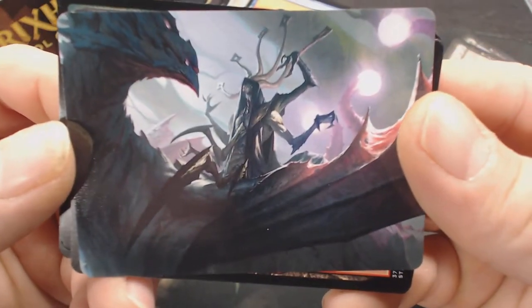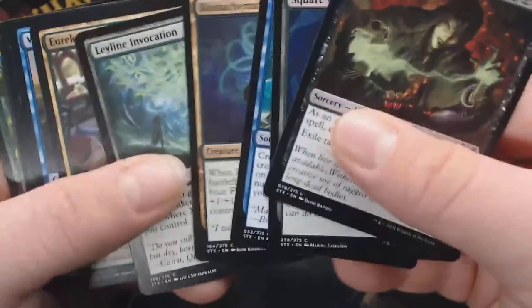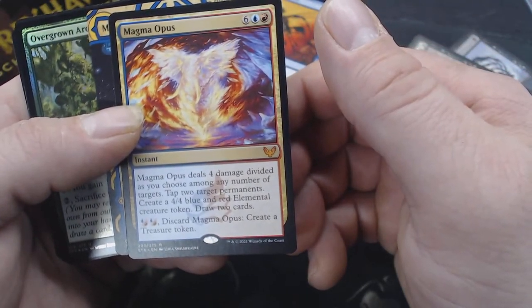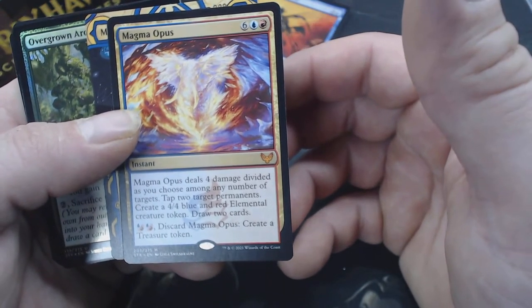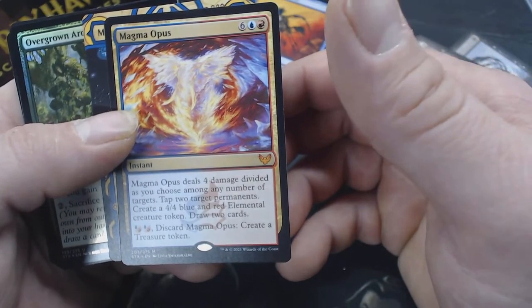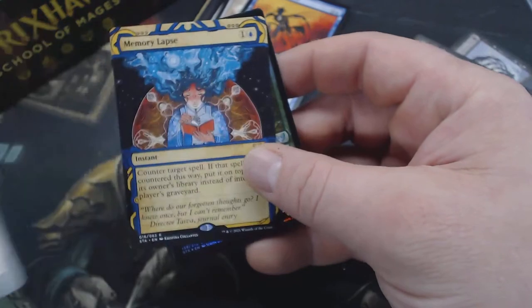That guy looks like they mean business. Uncommon Lesson. That's a Magma Opus — it's a Mythic. It deals four damage divided as you choose among any number of targets. I haven't read a lot of these spoilers. Tap two permanents, create a token, draw two cards — four damage, tap two permanents, get a token, draw two cards. Is that eight mana worth of stuff? Probably is. I don't know that I'm playing it.